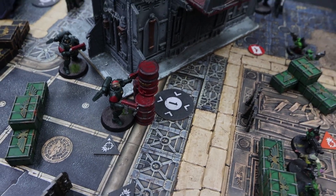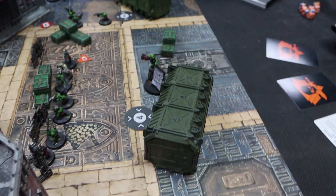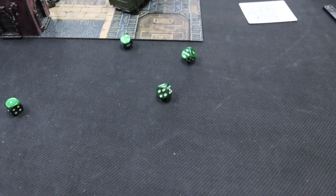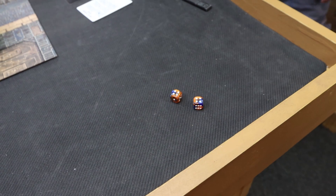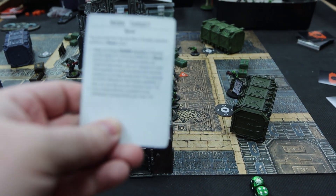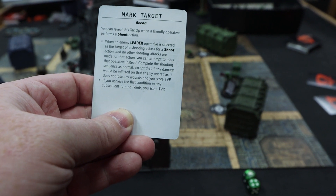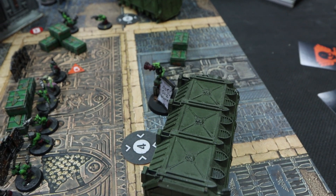I overwatch with my leader, doing a shooting attack and revealing Mark Target — shooting into his leader. Hitting on threes minus one for overwatch, getting a crit and a regular hit. However, my opponent rolls three defense dice at four-up saves and blocks everything. Since mark target only scores VP if damage would have been inflicted and he saved all hits, I do not score the VP for it.